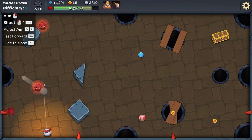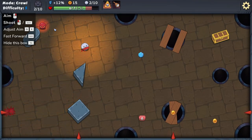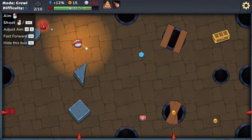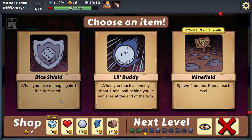Three shots left — try to sink you there. Done! When I take damage: gain one free item re-roll, or touch an enemy to shoot a mini ball, or spawn two bombs — repeat each level. Bonus: gain three re-rolls. Bombs can be good or bad, but I don't mind that.